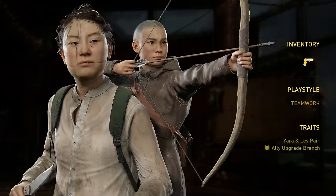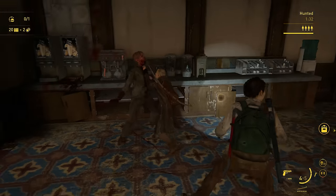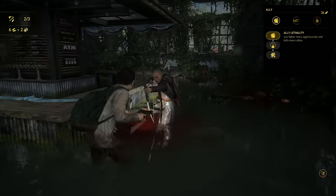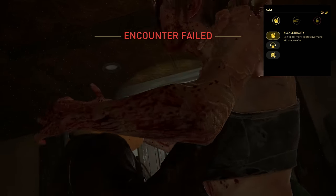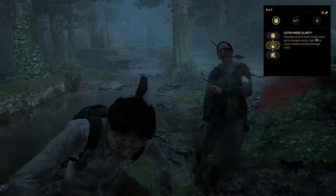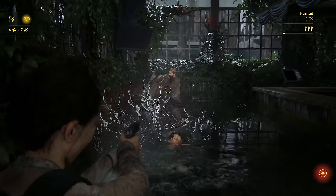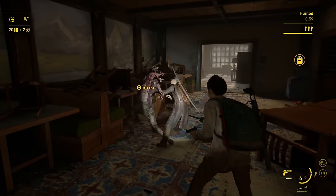Yara is the tag-team duo character of the bunch, always accompanied by Lev who provides additional combat support. You start a run with six bullets in the semi-auto pistol and the Ally upgrade branch. The first skill makes Lev fight more aggressively and kill more often. On the lower difficulties Lev can be a big help, but beware — if your companion dies, your run will immediately end regardless of how healthy you might be. The next skill makes enemies slightly more clear in listen mode, and the last makes Lev fight even more aggressively. Overall, I would put Yara in the B tier, since having a companion can sometimes assist but sometimes needs saving. Yara could be A tier, but it really depends on what difficulty you're playing at.